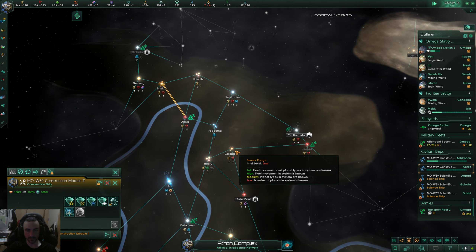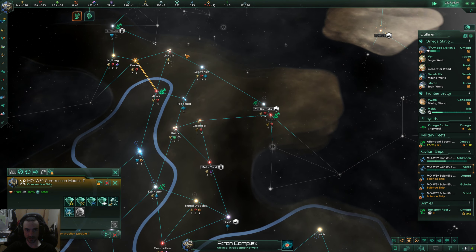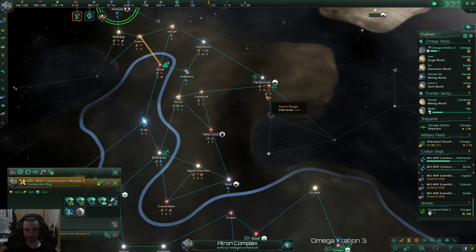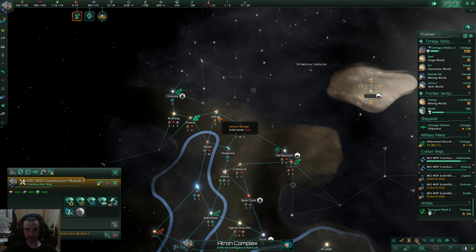We closed off that side. Now we're going to build these starbase outposts over to here, and then we'll have this little slice of space to ourselves.